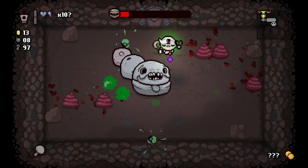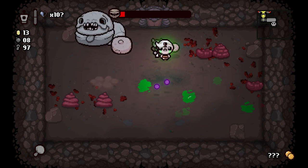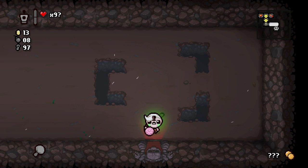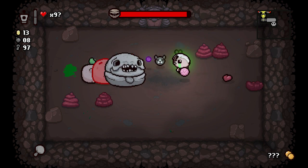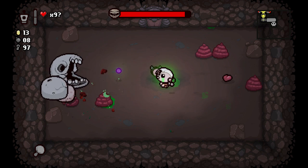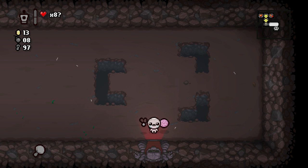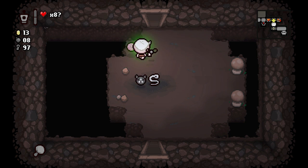Trying not to take any damage on this fight — we took damage, dang it. Let's not take any more. We killed it — does that work? No, we have a fight again. What does this pill do — speed down, just what I wanted. I was hoping for something like explosive barrier. Those red poos are still here from the first fight.